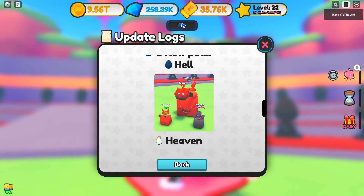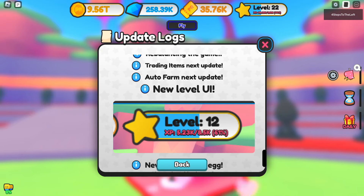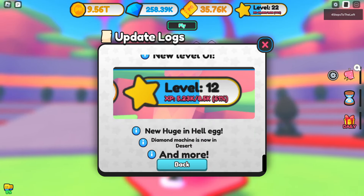Next update brings auto farm, a new level UI — I'm level 22 and I can see the UI changed for the level. There's a new huge in the Hell Egg, the diamond machine is now in desert, and more. In reality, the egg over there in the corner still says permanent huge.